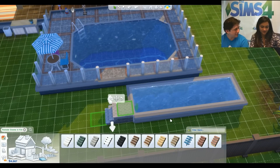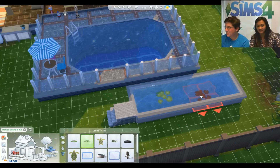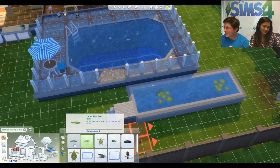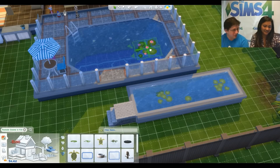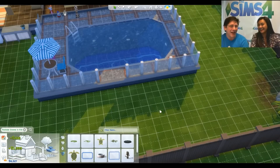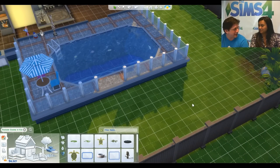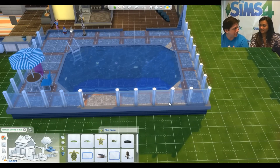For decorative pools, those lily pads are great — you can find some decorative items under fountains. On the topic of adding fish to pools: it's not officially supported, but in the last game update we added a cheat. Use 'bb.showhiddenobjects' — all one word — in build mode, and there's a special debug filter where you can find fishing objects. Place one along the edge of a pool and you could actually go fishing there.